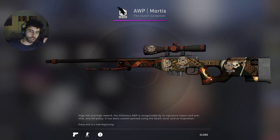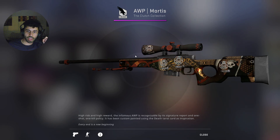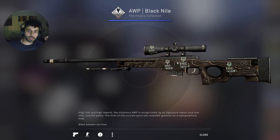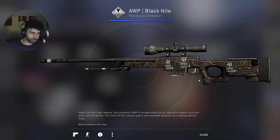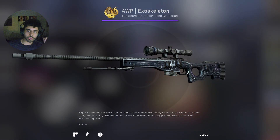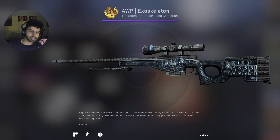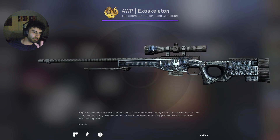Moving on to the AWP, I have three AWP skins. First is the AWP Mortis — I've always liked this skin, it has a progressive dark gothic theme. I applied AND stickers from Antwerp; they aren't really that good but oh well. The next AWP skin I got recently is the Black Nile — I went with a higher float of 0.6, which gives it an orange shade, compared to lower floats. I experimented a lot with stickers and settled on the IHC stickers — they're kind of white and fit in with the skin nicely. The third AWP is the Exoskeleton, which I won in a tournament. I love the 3D effect and shine on it. A friend showed me the Halo Legendary stickers, and the elites — the skull theme blends in really nicely with the exoskeleton.